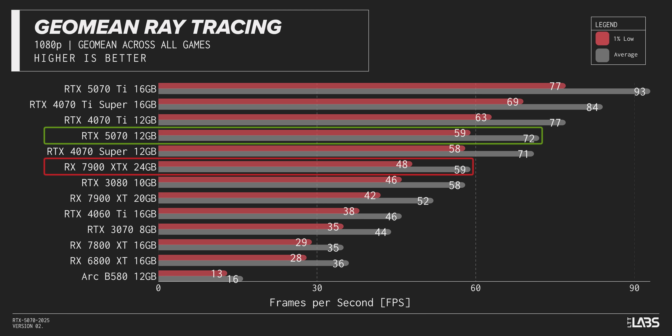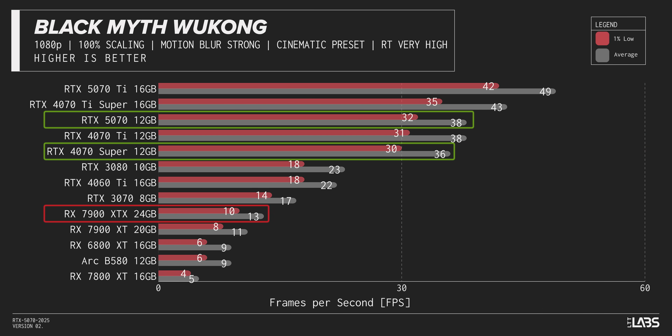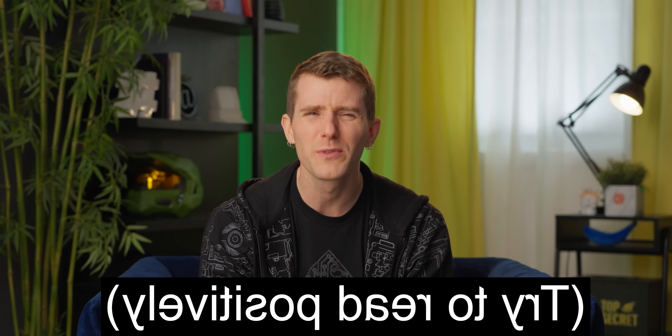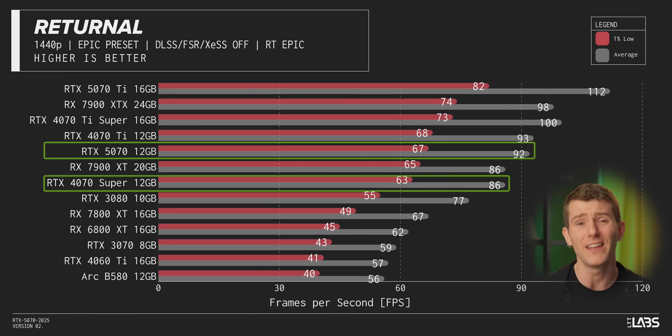Let's talk about ray tracing results. When NVIDIA uses AMD's Kryptonite and starts tracing rays, the 5070 pulls away from Team Red pretty handily, beating even the mighty 7900 XTX on average across our 1080p test suite. However, if we remove Black Myth Wukong, which was a bit of an outlier, it falls back to bouncing in between the 4070 Super and 4070 Ti. At 1440p, it's literally the 4070 Super again, with only Returnal standing out as a clear win with a 6.5% uplift.